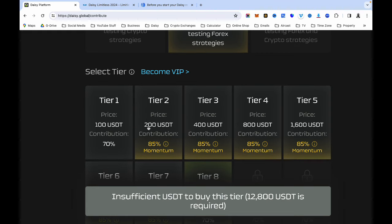To upgrade later, you need the equivalent USDT and a minimum of 500 TRX to carry out the transaction — that is the transaction fee. To upgrade to tier three, make sure you have 400 USDT and 500 TRX for gas fees. For each tier you upgrade to, you will need a minimum of 500 TRX in your Tron wallet.